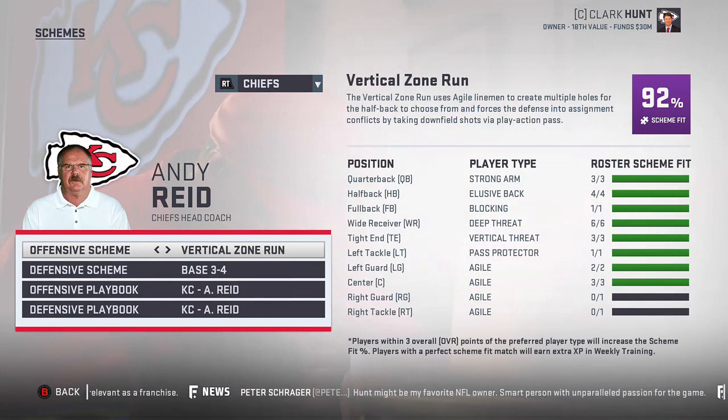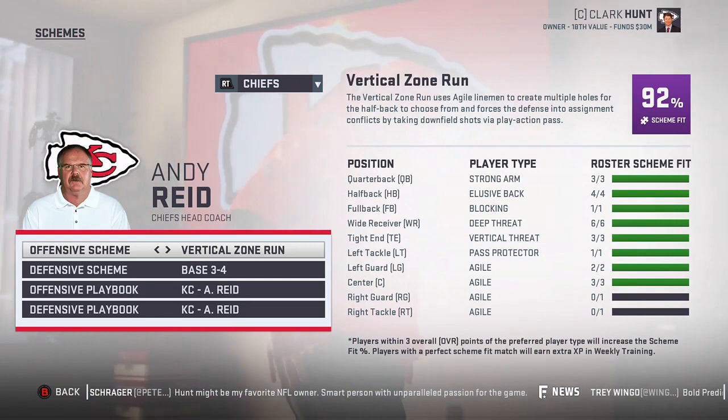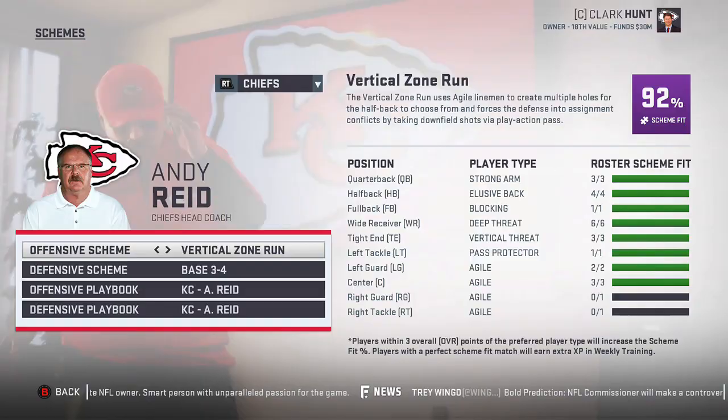Normally I wouldn't do something like this, but the default scheme given to the Chiefs fits more in line with who they were last year — Alex Smith's short passing game and more power run mixed in. But this year, even before the first two weeks of the season, you knew things were going to open up and more vertical and spread concepts were going to be used. I'm still going to be using the Chiefs playbook, but I just wanted to mention that change. With that, let's get right into the roster.